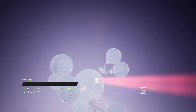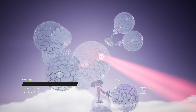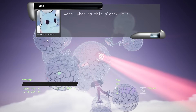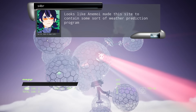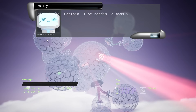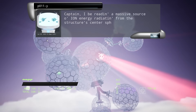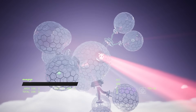At the dawn of a beautiful new day at Blob Industries - one cat. Whoa, what is this place? It's so orby. Looks like someone made this site to contain some sort of weather prediction program. Hey Polly, are you seeing anything useful? Captain, I'm reading a massive source of ion energy. Alright cat, let's go take it down.